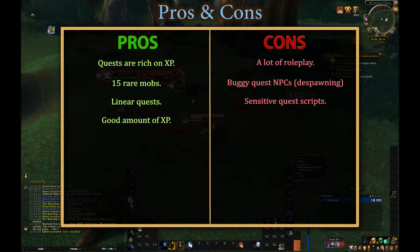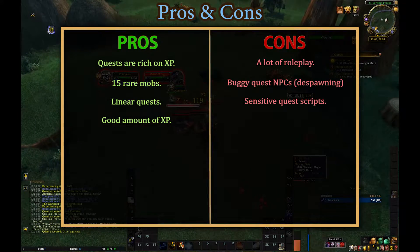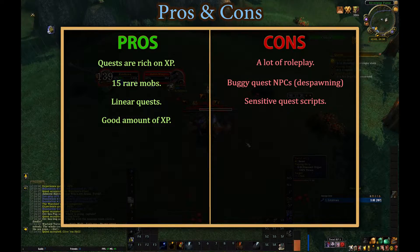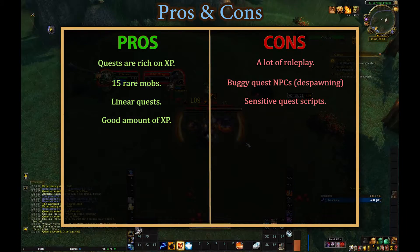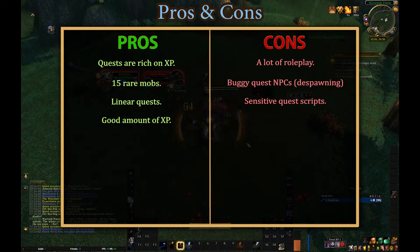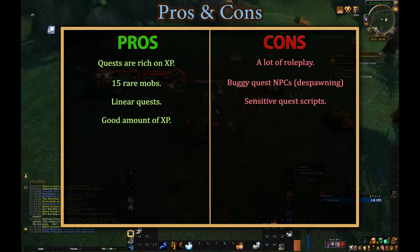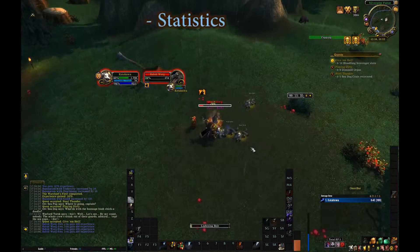A lot of quests involve an NPC companion that helps you kill mobs with above average strength. Unfortunately, these NPCs are buggy and tend to despawn and spawn repeatedly due to phasing issues. Some of the quests are strangely scripted — for instance, dying in the middle of an NPC roleplay tends to screw up the quest entirely, which forces you to redo it.